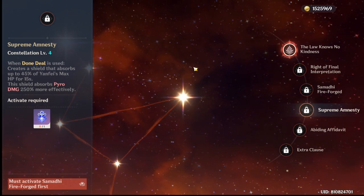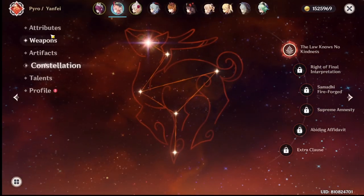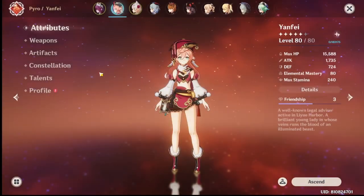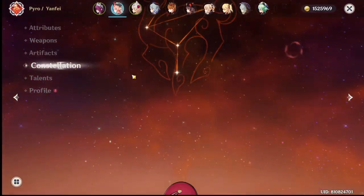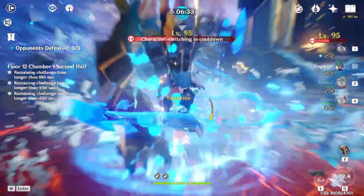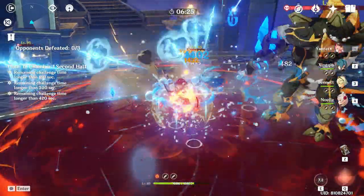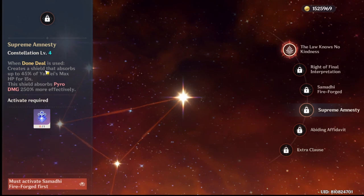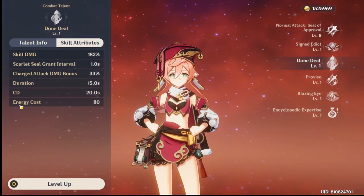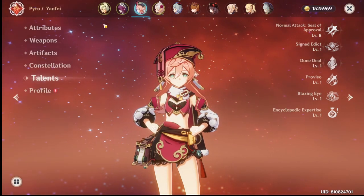C4 gives a shield equal to 45% of her max HP — so around 6,000 HP from the shield — but I don't think it's worth it. Shield characters like Noelle, Zhongli, and Diona offer more consistent shielding. This shield only activates when she uses her Q, and her Q is hard to charge because the energy cost is extremely high — basically like Beidou's ult.